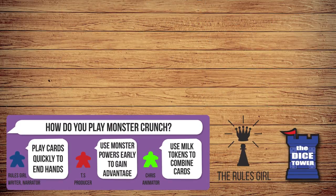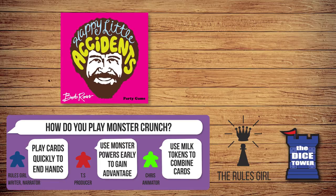If you liked Monster Crunch, the breakfast battle game, you might also like Bob Ross: Happy Little Accidents, another exciting game from Big G Creative. If you enjoyed this video, consider liking it or subscribing to the Dice Tower for rules explanations, reviews, and more.